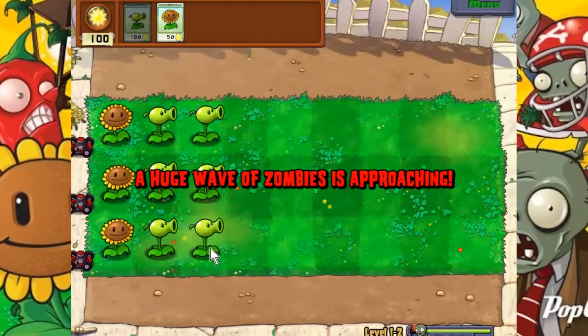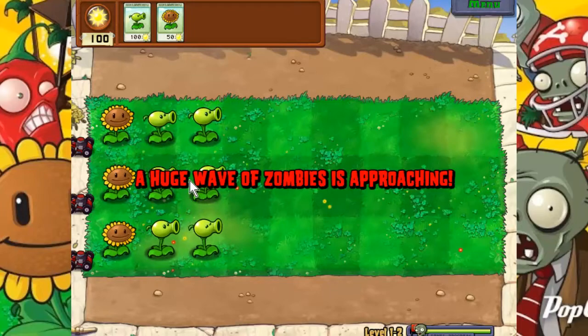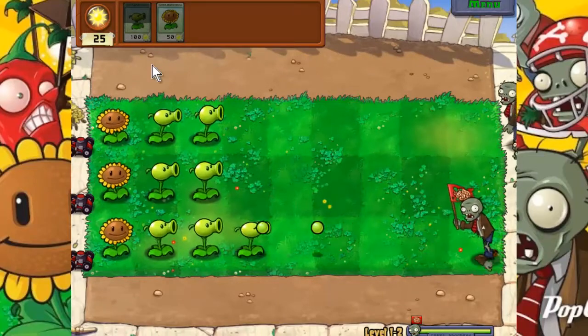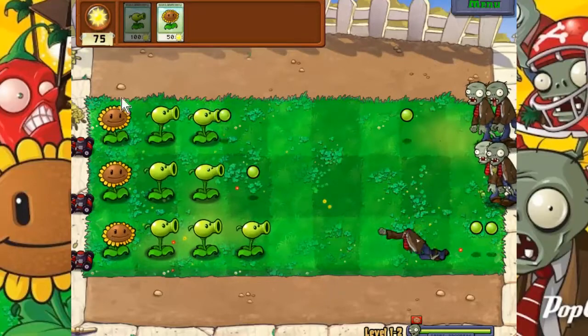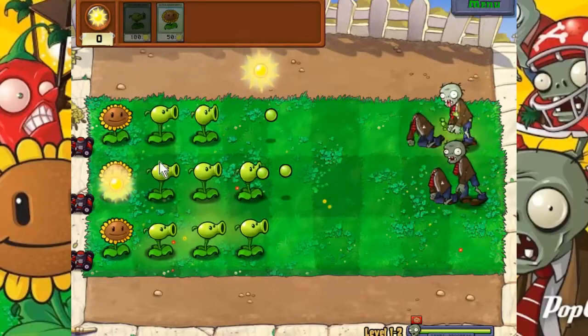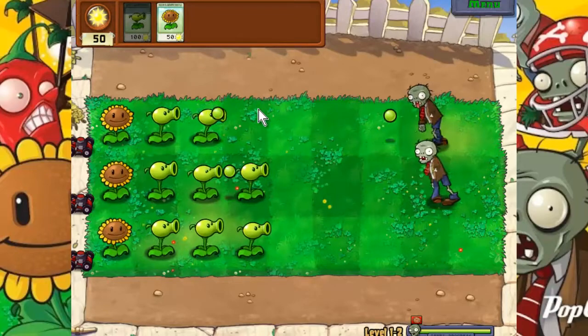A huge wave of zombies is approaching, so there we go. Usually the last wave is like a big final rush, so you're usually pretty well established by that point. Let's put down as many peashooters as we can and try to survive. You get different kinds of zombies too — some that are like linebackers or pole jumpers, or they've got a screen door which will block a lot of things, or they have balloons so they'll fly over. It's all kinds of stuff you've got to be prepared for eventually.